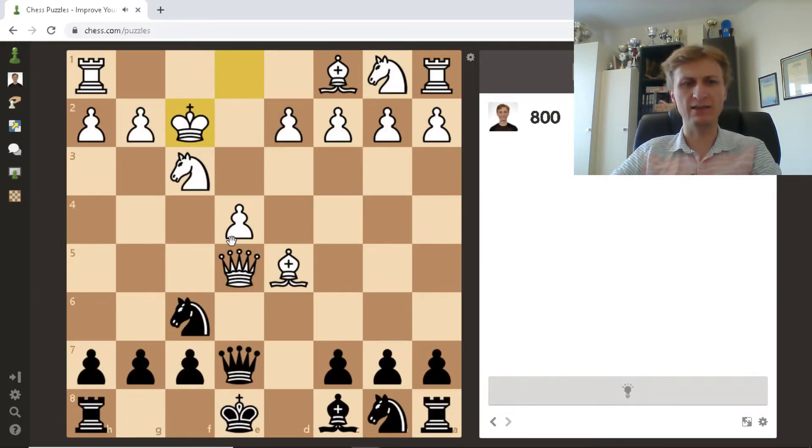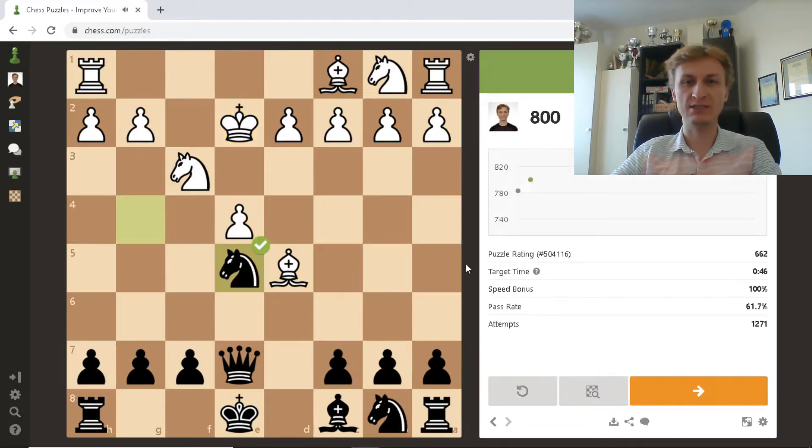King to f2. This one is embarrassingly easy — knight g4, that was a check. Let's just skip this one; I don't know why they give those kind of things.